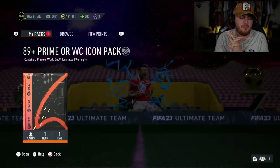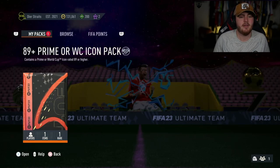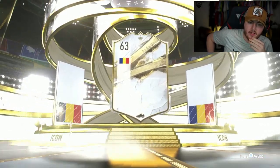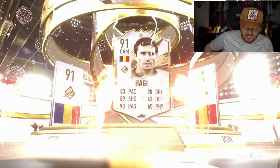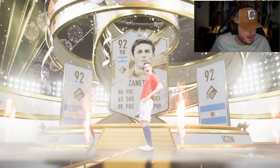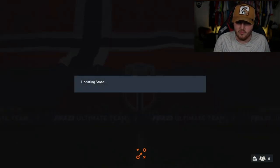Callum has an 89 plus Primal World Cup icon. It's been a while since we got a good icon — I'm talking 500k plus. If we can get a Brazilian, French, or Dutch icon that'd be pretty cool. Another Eusebio would be nice — Cruyff, Pelé, R9, something like that. We get ourselves Khadji. Cridion's second icon pack — another Zanetti. He's going to do a roulette for it.